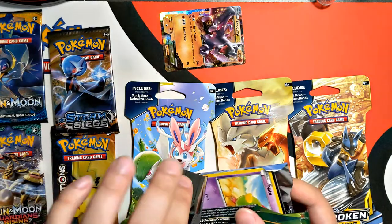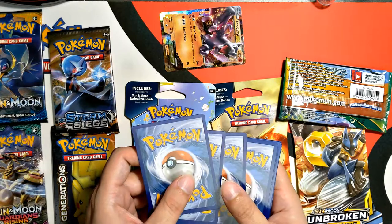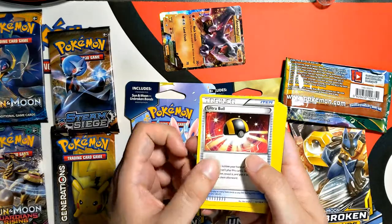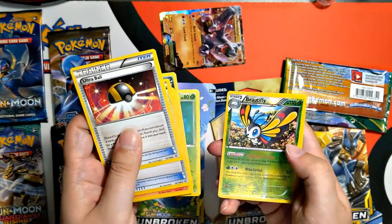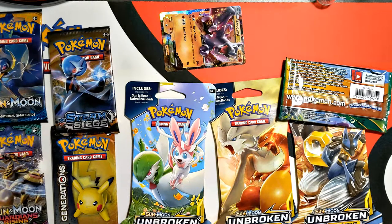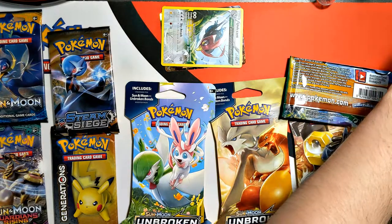First pack, let's open this up — this is X and Y, that opened up really well. We got Ultra Ball, Trainer's Mail, Fletchinder, Natu, Old Orb, Inkay, Kaskun, a Beautifly Reverse Holographic, and Unfezant. That is a star — it's a rare. The Beautifly is also a rare, nice to have. I'll put that in my reverse rares. No energies in this pack, but a lot of commons and uncommons.